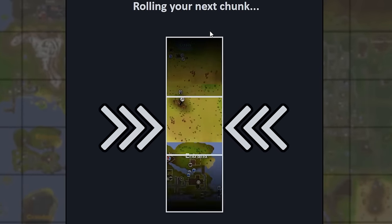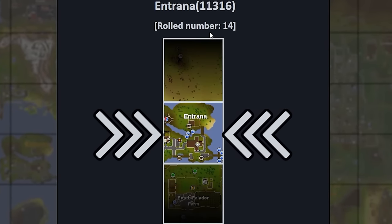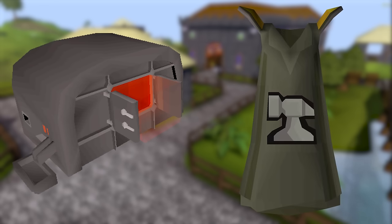I just rolled one of my worst chunks imaginable. Entrana, giving me access to my first furnace and along it comes huge implications.